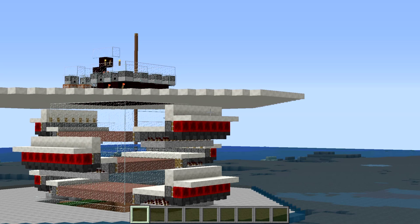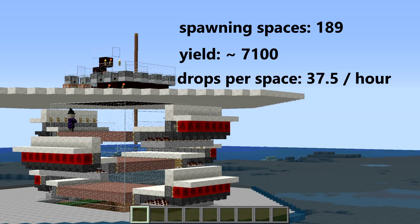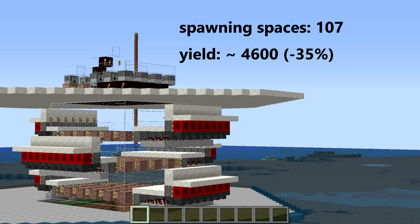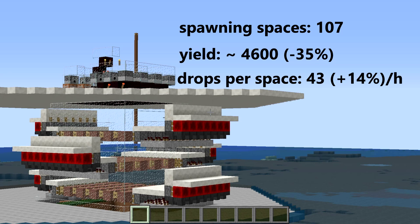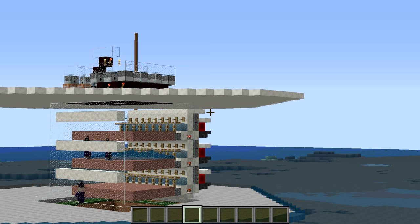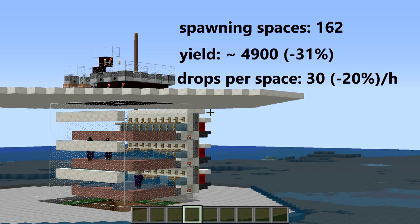The full shifting floor — not compatible with 1.9 — has 189 effective spawning spaces, produces 7,100 drops per hour, with an efficiency of 37.5 drops per spawning space per hour. Contestant two, the shifting floor with open fence gates, has only 107 spawning spaces but achieves 4,600 drops per hour — 35% less than the 1.8 benchmark — with an efficiency of 43 drops per spawning space, which is 14% more, thanks to pack spawning. Contestant three, the simple water flush design with 162 effective spawning spaces, scored 4,900 drops per hour — 31% less than the benchmark — with an efficiency of only 30 drops per spawning space, which is 20% less.